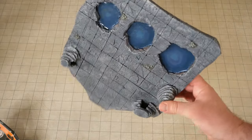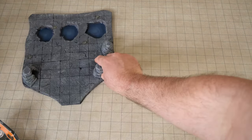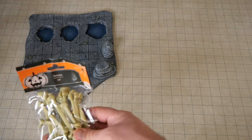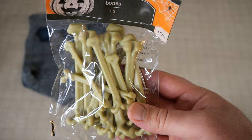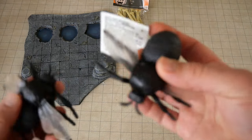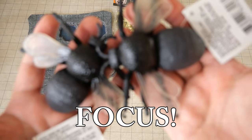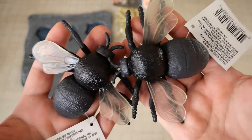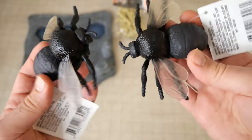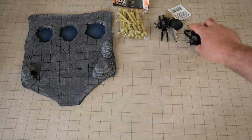The cavern terrain was made from dollar store foam core as well as some dollar store epoxy for the liquid effects. We also got a dollar store Halloween bag of bones, and some dollar store flies — also Halloween items from Dollar Tree. They were only available for a limited time and they're very big, gross, and excellent for cheap D&D props.